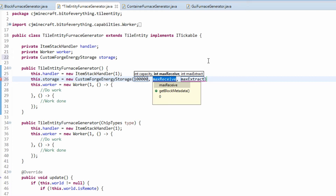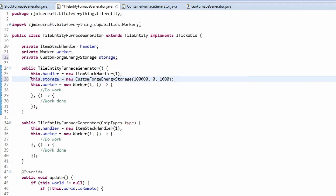MaxReceive is going to be how much it receives — this one isn't going to receive any energy externally. It's going to extract 1,000 — and that's 1,000 Forge Energy, or RF; they're basically the same thing.